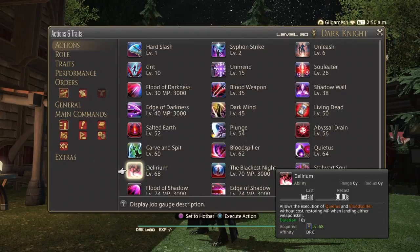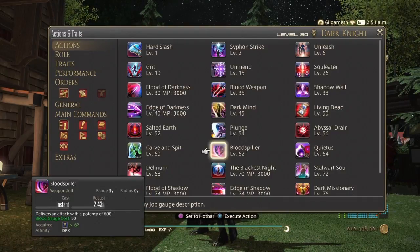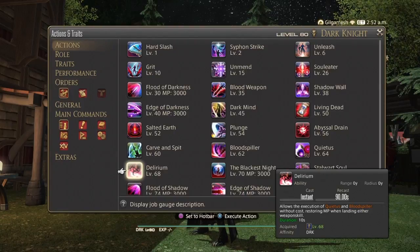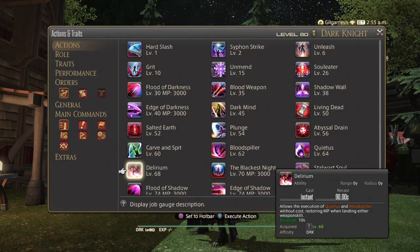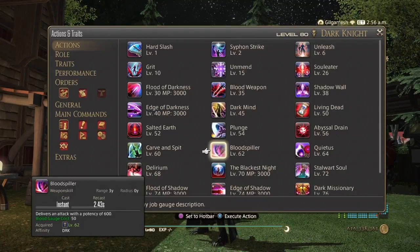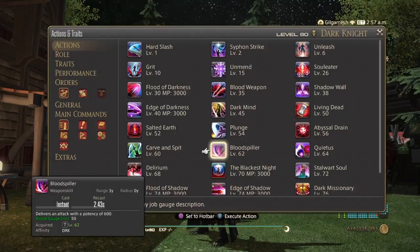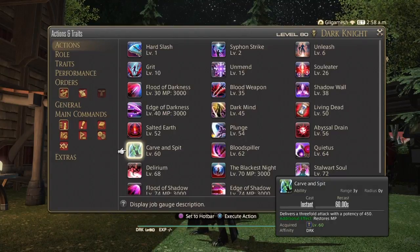Delirium, which was changed from the original, allows the execution of Blood Spiller and Quietus without the cost of gauge and restores MP when landing either weapon skill. This is your Inner Release equivalent from Warrior — we'll cover that in the advanced guide. This is the reason why they say Dark Knight is just a carbon copy of Warrior.